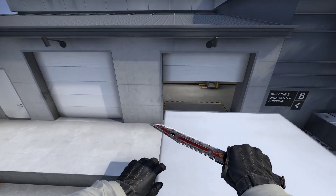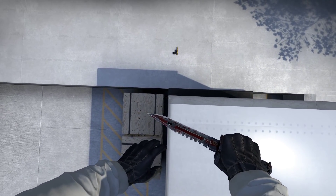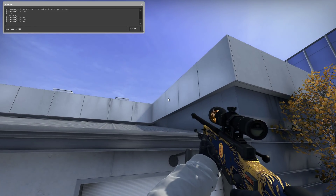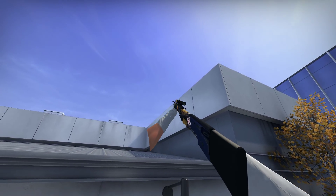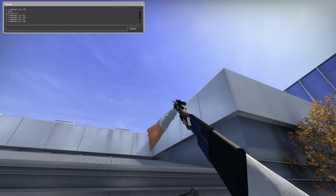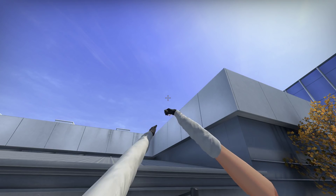Alright, so here's how you smoke door. You first get into this little point right there, pull out your op and set your view model to 150, then you aim at about the point where your hand sort of disappears into ether — about here — and then you throw.